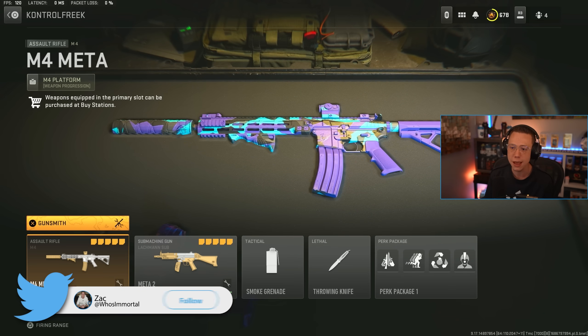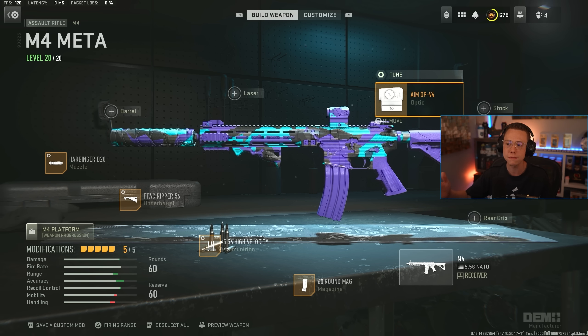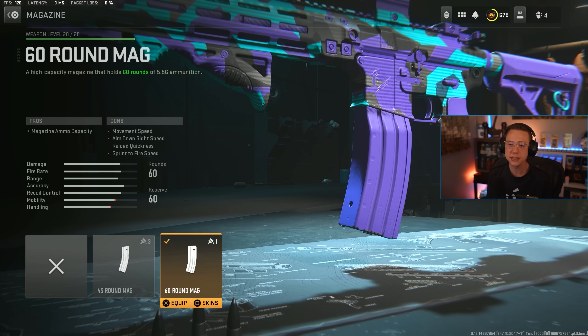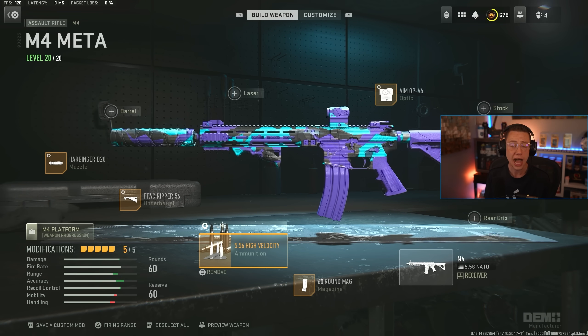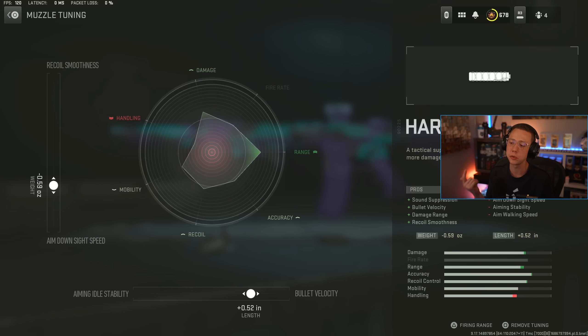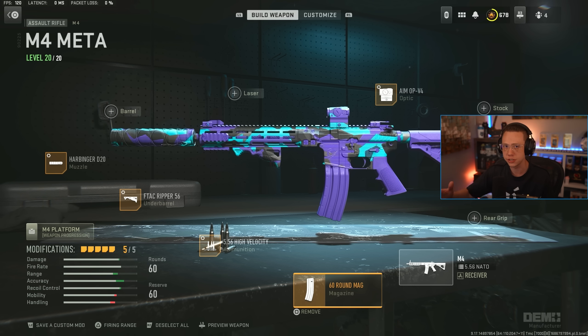For the M4: low recoil, great TTK even with the health increase. Running the Aim-Op V4 optic tuned for furthest eye position and faster ADS. The 60-round extended mag is mandatory now — I was running 45 before but 60 is a must with the health update. High velocity ammo for mid-to-long range consistency, Ripper underbarrel for stabilization, and the Harbinger suppressor for better velocity, damage range, and control — making this weapon super easy to use and efficient at range.